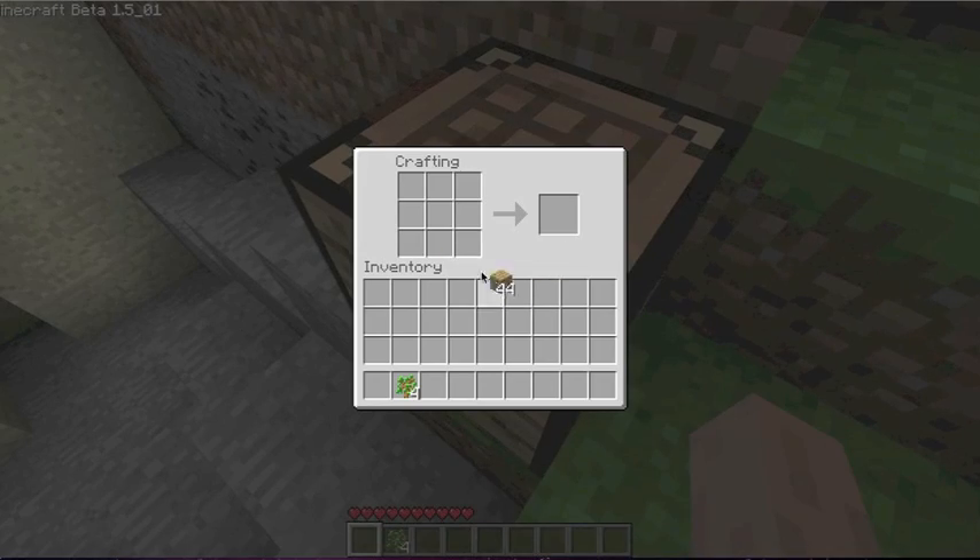To make sticks, put two planks stacked — split it in half by right clicking, then put one in the slot above it, and continuously click. But save some planks — don't use them all up. Now you're going to want to make a pickaxe, which is two sticks and then three planks across the top. As you can see, it comes up with a pickaxe. You're also going to want to make a shovel and an axe — the one that chops down wood.